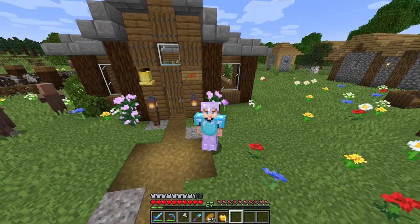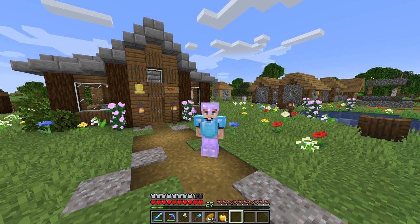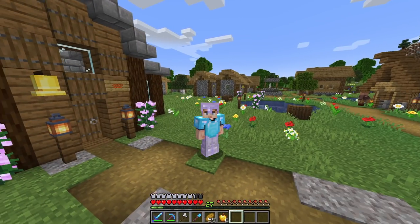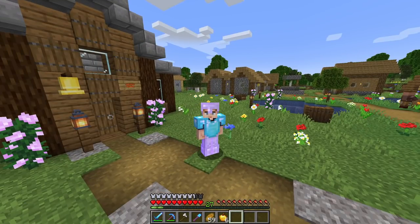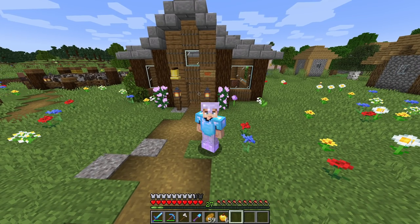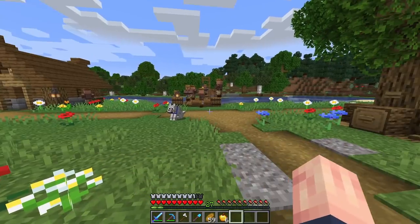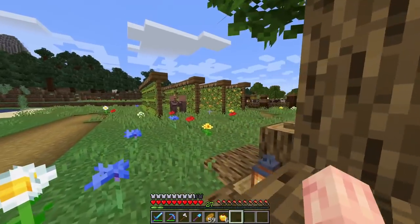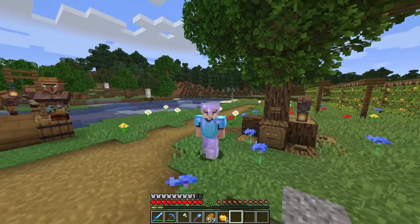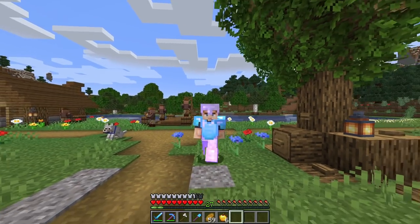We're in that sort of weird, awkward, teenager middle stage of this update. We have part one, which means cave generation is slightly different. We have dripstone caves, we have deep slate, we have the new ores like copper, we have slightly updated terrain and cave generation. However, we don't have the full blown new cave generation with adjusted world height, so mining is a bit wonky right now and it's going to be until December when we get the actual release of the second part of the update.